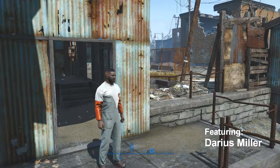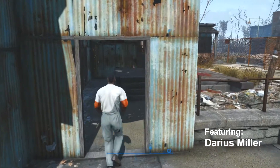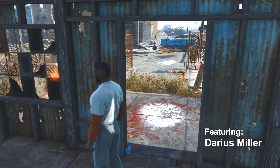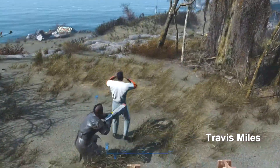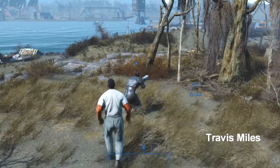Welcome back to Fallout 4. I've used the VIP tracker — the Vault-Tec management tracker — to find X6-88, who is not in the Institute but here at the Nihant Wharf.